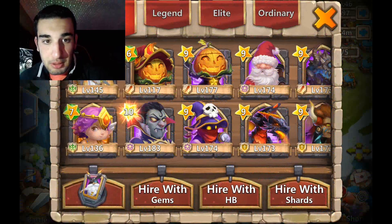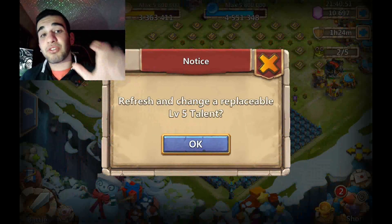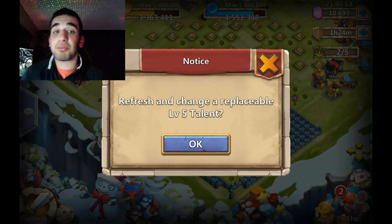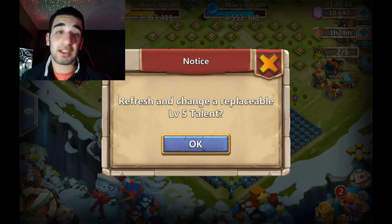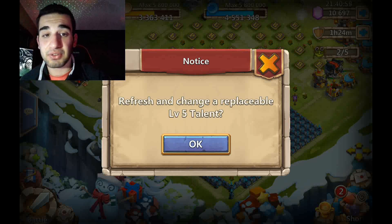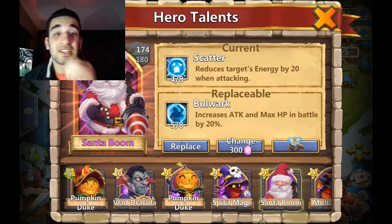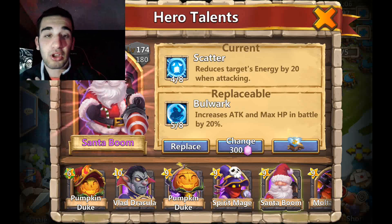Right here — boom, Santa Boom! Look at this: we actually have a refresh and change a replaceable for five-star talent. That's really cool. We're actually gonna go ahead and do this now because I'm really excited for this. Here we go — a five of eight bulwark! That is not bad whatsoever.